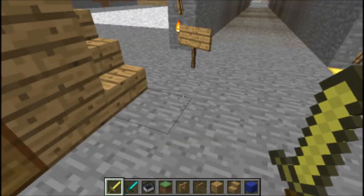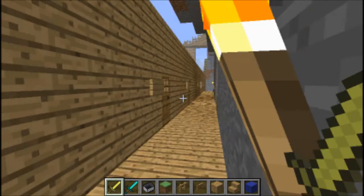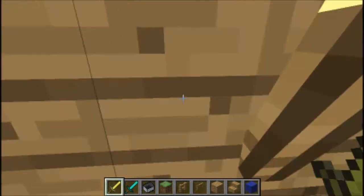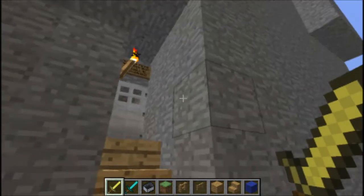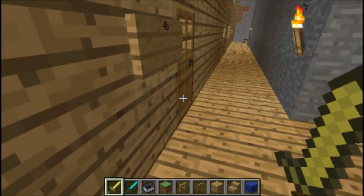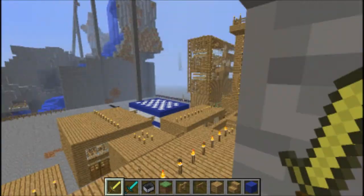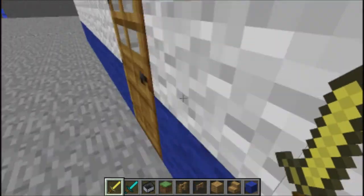We've got some shops there. I'll show you the back alleys and everything. There's a house — like a house on top of a shop. And there's some cave which you'll get banned if you go into, because there's loads of diamonds and everything in there. And there's another house. They're rubbish kind of houses really.